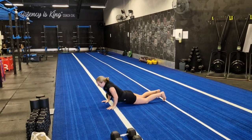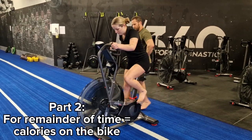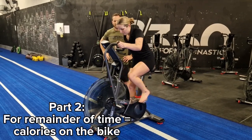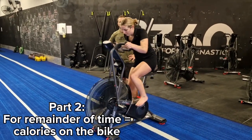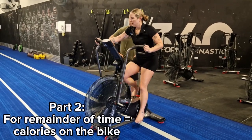Once you've completed the descending ladder, the second part of the workout will be a max effort on the bike for calories for the remainder of the time. So if you finish at the 10-minute mark, you have two more minutes before the 12-minute cap to get as many calories as you can on the bike. You can split this up however you would like with your partner.